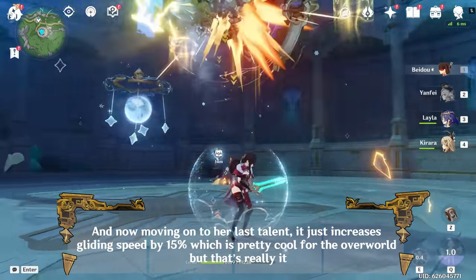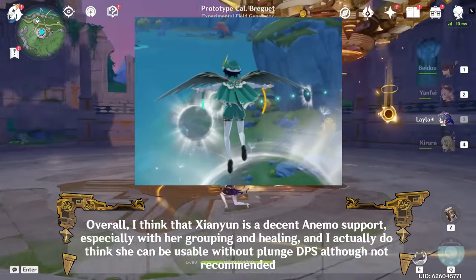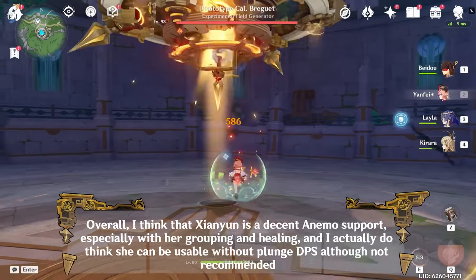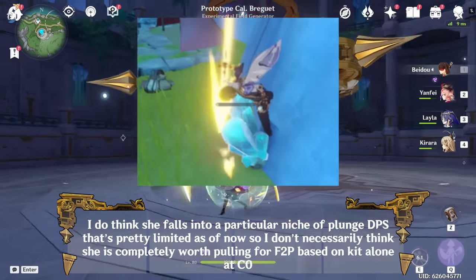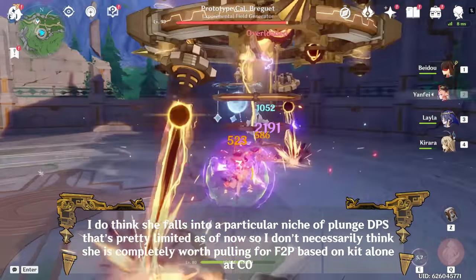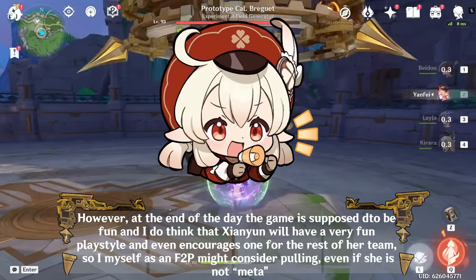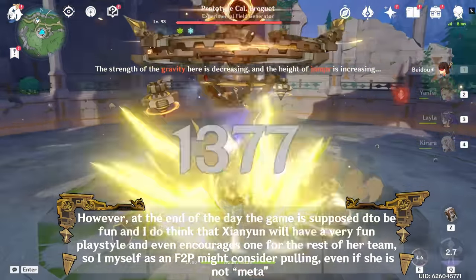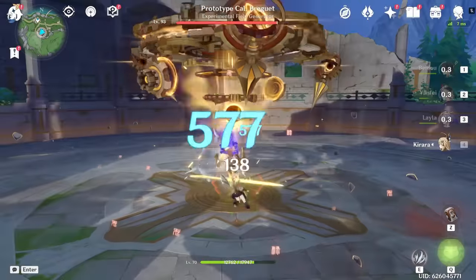Her last talent just increases gliding speed by 15%, which is cool for the overworld but that's it. Overall, I think Xianyun is a decent Anemo support, especially with her grouping and healing, and I think she can be usable without plunge DPS, although not recommended. She falls into a particular niche of plunge DPS that's pretty limited as of now, so I don't necessarily think she is completely worth pulling for F2P at C0 based on kit alone. However, at the end of the day the game is supposed to be fun, and Xianyun will have a very fun playstyle that encourages one for the rest of her team — so I myself as an F2P might consider pulling, even if she is not meta.